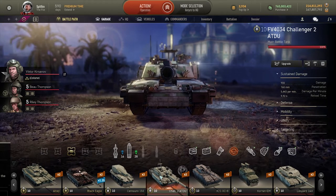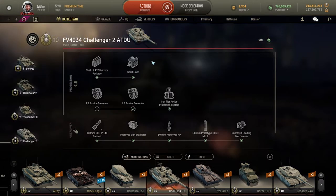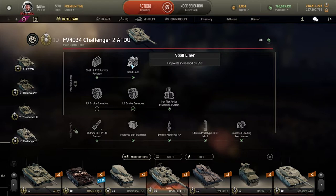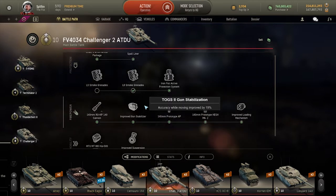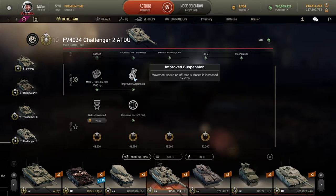At first you get the ATDU armor package, which is exactly the same armor package the Tier 9 Challenger gets. A spall liner will increase hit points by 250, but it doesn't really matter that much. You also get smoke grenades, an APS system, gun stabilizer, more AP shells, better HESH shells, and an improved loading mechanism, and of course off-road suspension.